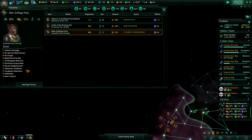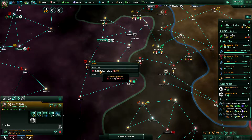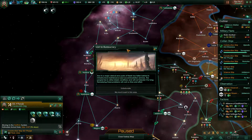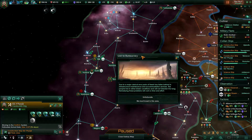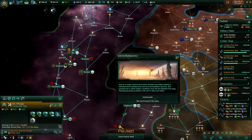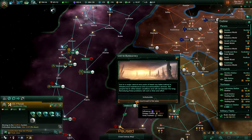Construction complete. From a role-playing purpose, I think we should be a little bit more aggressive, however there's not really anyone we can attack right now. Lost to bureaucracy: due to a major clerical error, parts of Fiche have fallen behind in infrastructure maintenance and accommodation services. The people live in bleak conditions and will not tolerate it for long. We'll invest and lose a lot but gain a lot of unity — let's do that.